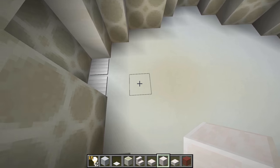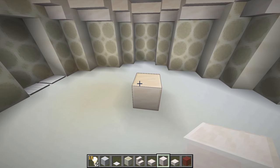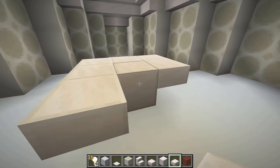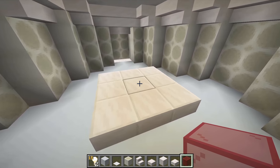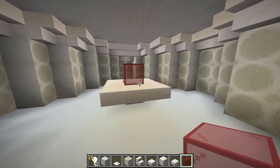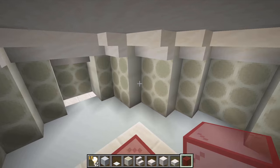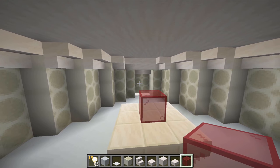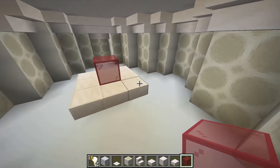Next up we're going to be building the console. Go 6 blocks out and place a block of quartz from the left-hand side pressure plate. Then go 8 blocks all the way around in a square shape with quartz slabs. Once you've done that, place a block of red stained glass in the middle as your time rotor - and that is technically your console complete. You can leave it plain, or decorate it with your own redstone components. I'm not going to give a tutorial for the decoration as this is already a very long tutorial and we have an entire new console room to build later.